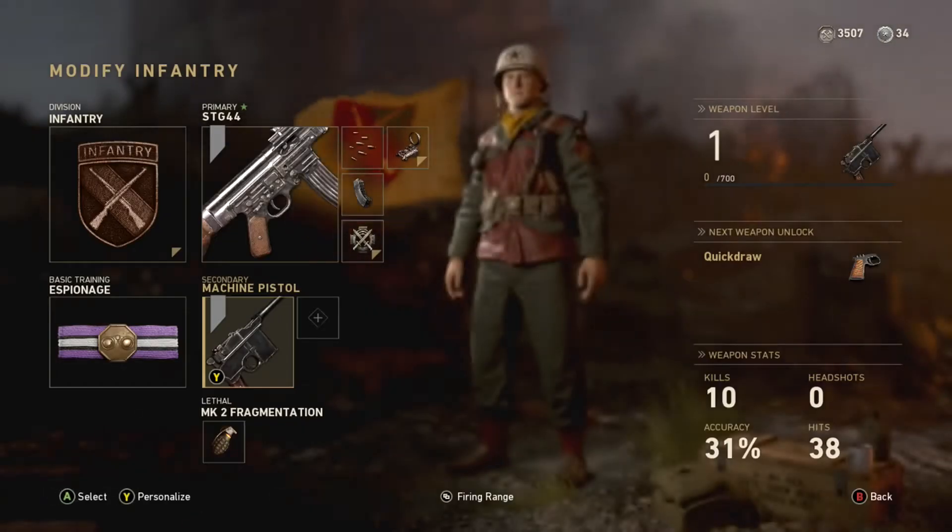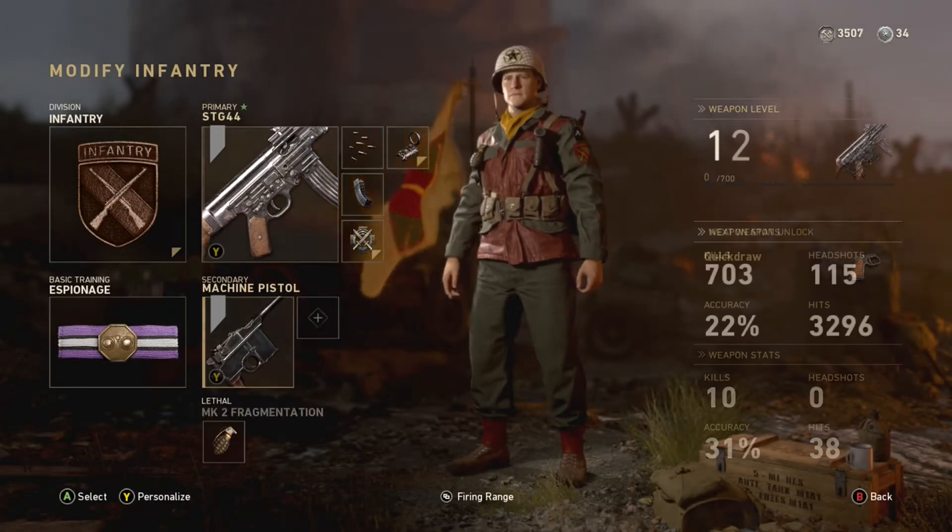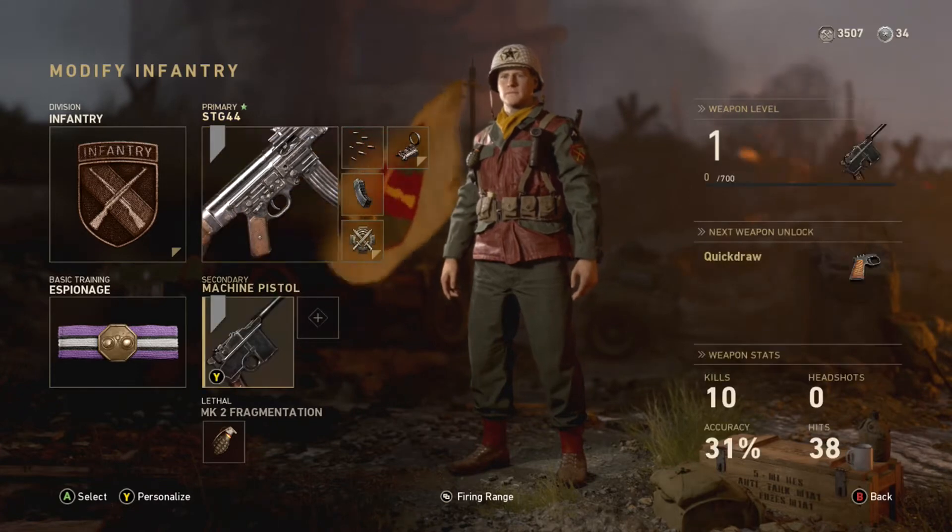Moving on to the secondary, you're going to want to have the machine pistol. This thing is really good, and if you quickly run out of ammo and someone comes at you, you can quickly switch to your machine pistol and just shoot them down.